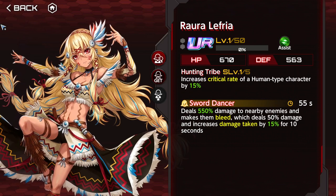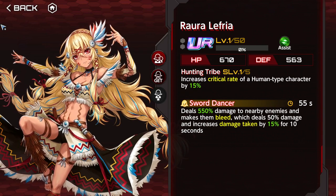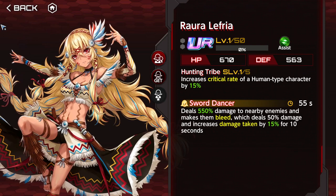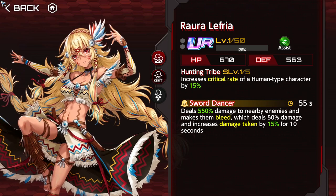Lephria is pretty good — increases critical rate of human-type characters by 30%. I like it. Limited to human-type characters, yes, but the active also deals damage and increases damage taken by enemies by 30% for 10 seconds. Maybe you don't want to use critical rate on VR, but on other challenging content like tower, bonus stages, and dailies, this is a pretty good supporter. It's not for the top challenging content, but it can be used everywhere else.